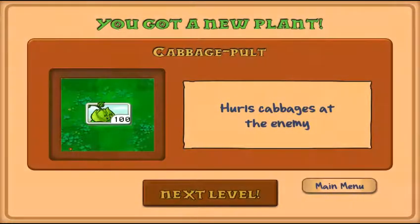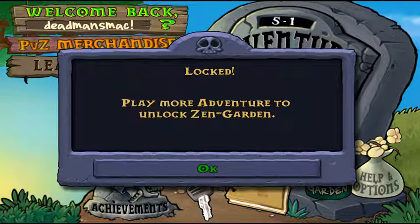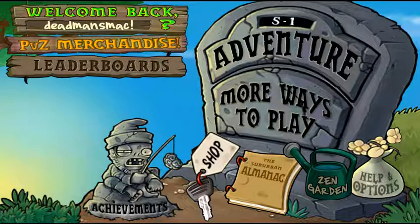Okay, so we got the cabbage catapult - it hurls cabbages at the enemy. In the next episode we'll probably check those out, and we'll start the next world at 5-1. How have we not unlocked the Zen Garden? I think we unlocked that at some point on the third day. Either way, thank you all for watching, and I will see you guys next time for part 16 of Plants vs. Zombies.